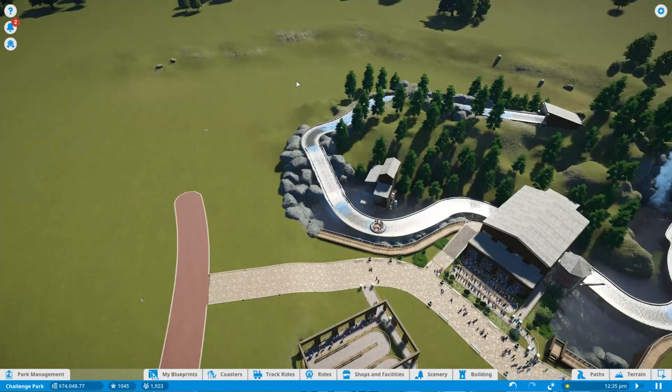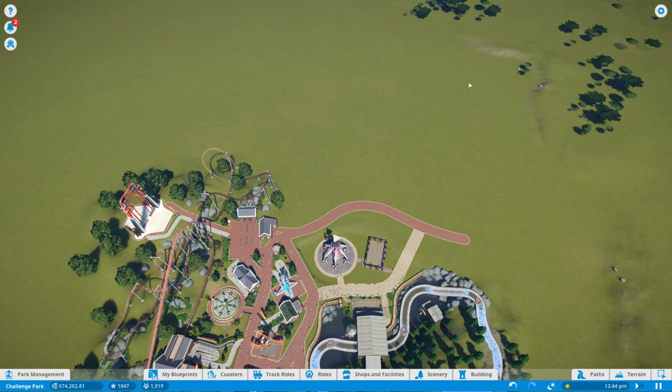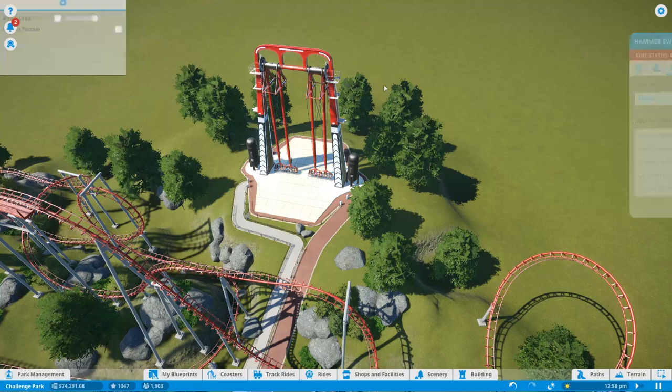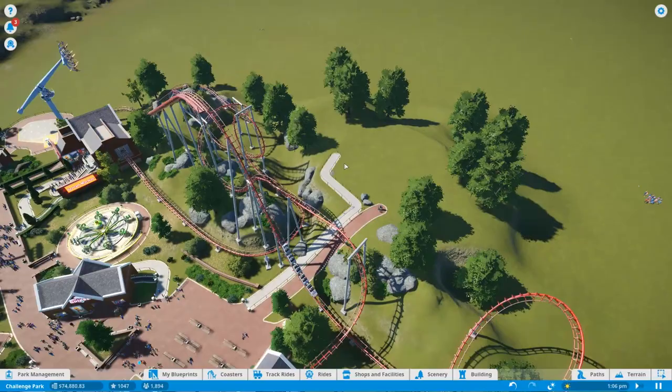I think the other thing I wanted to do was probably get a log flume around here somewhere, so this pathway would probably end here or maybe there. Then I wanted to build the next coaster probably here. It was also suggested — and I like this idea — to have a tunnel instead of this pathway, that goes under and sort of pops out the other side to another section of the park. Which we definitely could do. I'm going to move this ride — actually, I'm just going to delete it, because we have enough money not to worry about it.